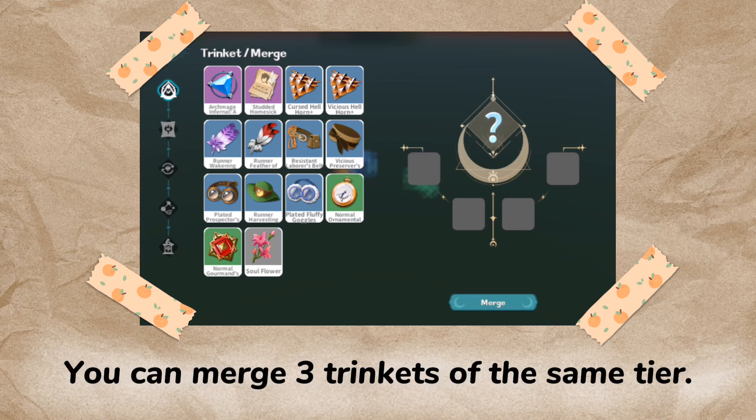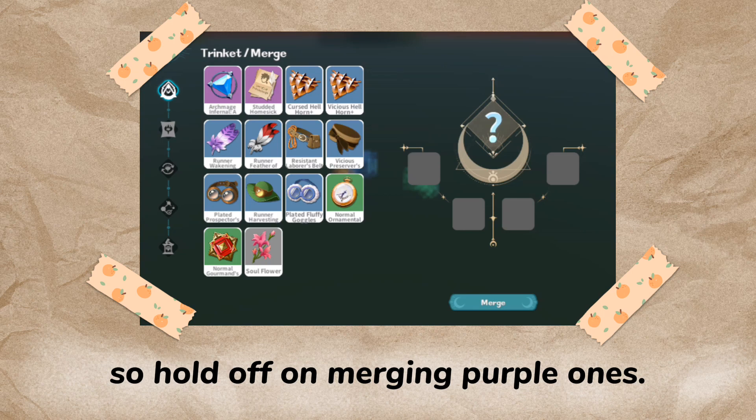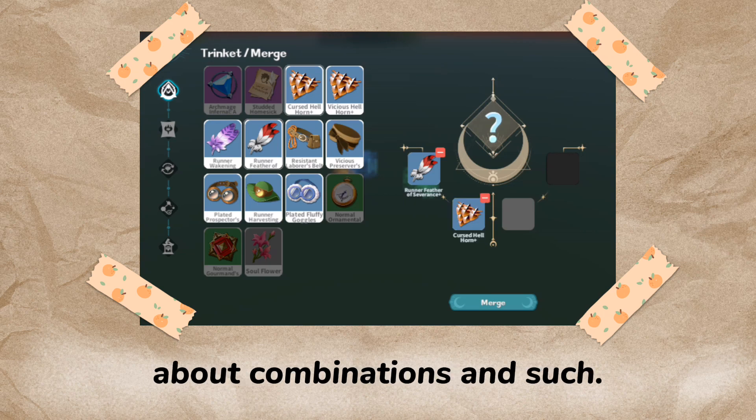You can merge three trinkets of the same tier. Orange trinkets don't exist yet, so hold off on merging purple ones. The resulting trinket is random, so you don't have to worry about combinations and such.